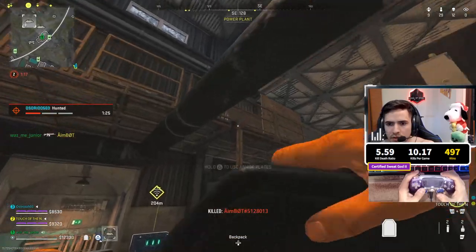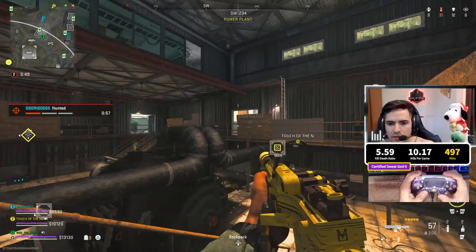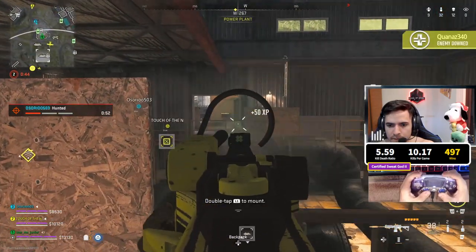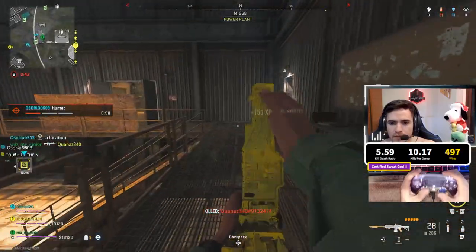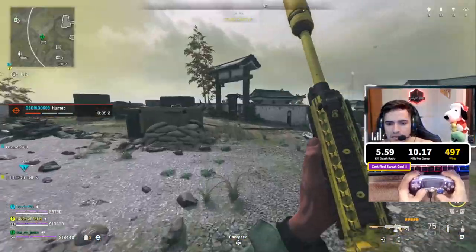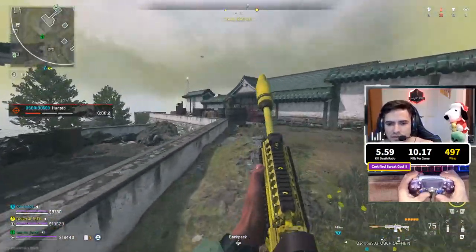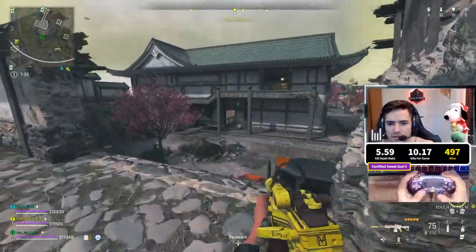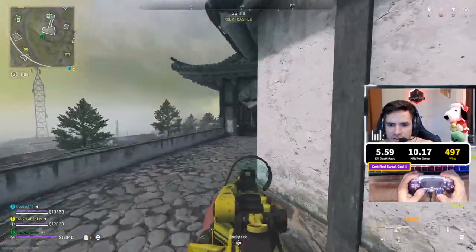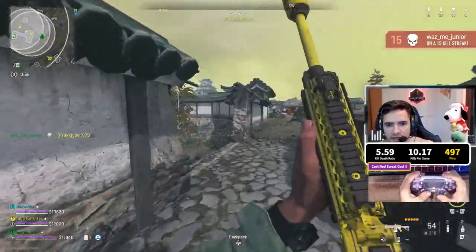Dude's above me. There seems to be a lot going on over here. Fire sale active — fire station prices have been reduced. You can either get big kills here or die, chat. Got one down, I saw another one crawling outside.